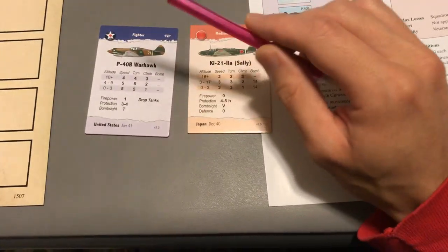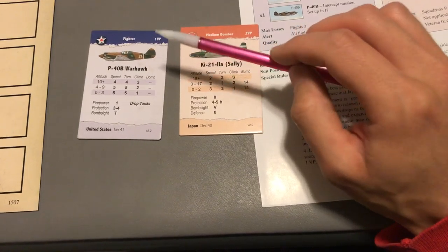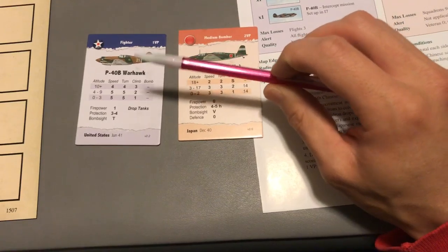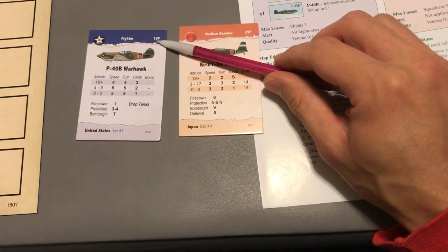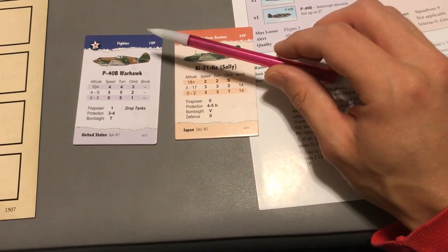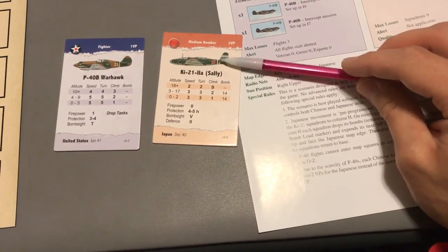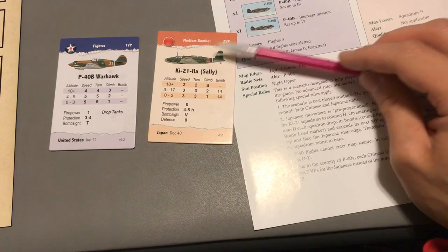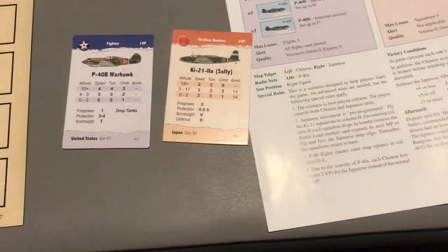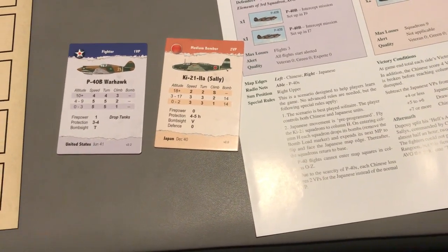Typically, all single-engine fighters have a one victory point value. Two-engine fighters usually have 1.5 victory points — that's a new addition to second edition. Typical light and medium bombers will have 2 VP. Heavy bombers, once you get up to four-engine aircraft like B-24s or B-29s, they'll have a three victory point value.